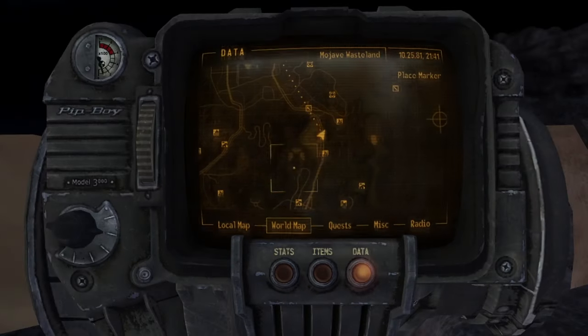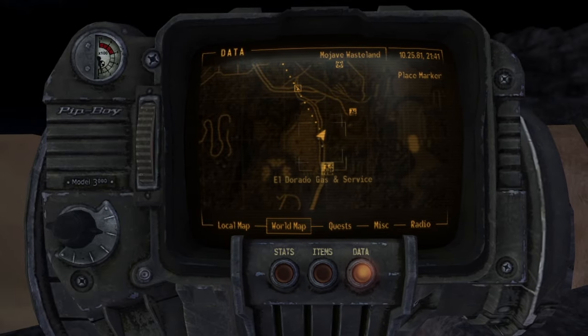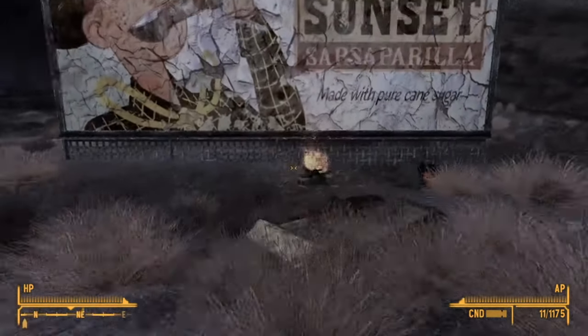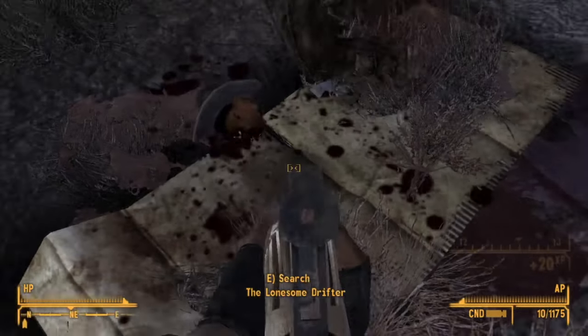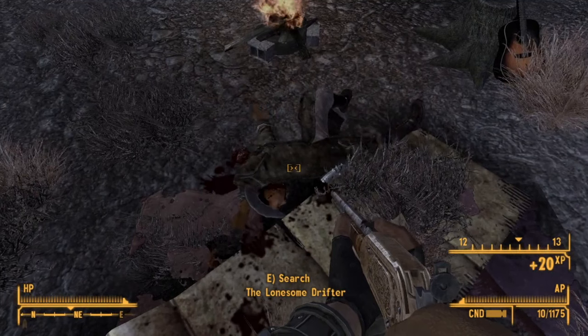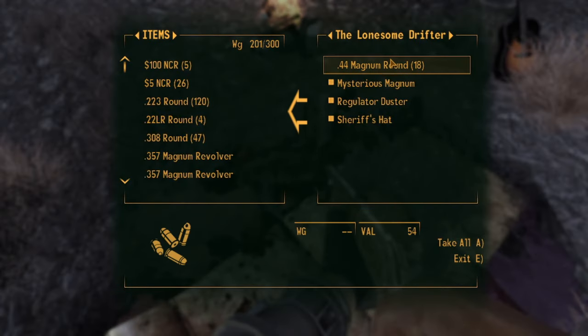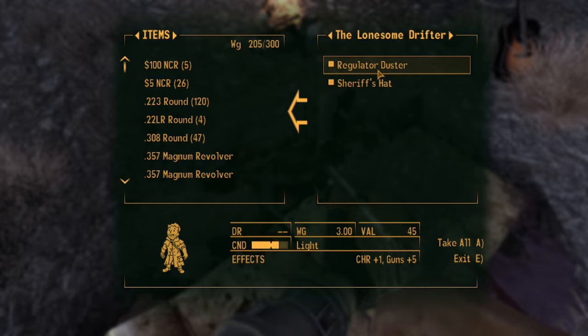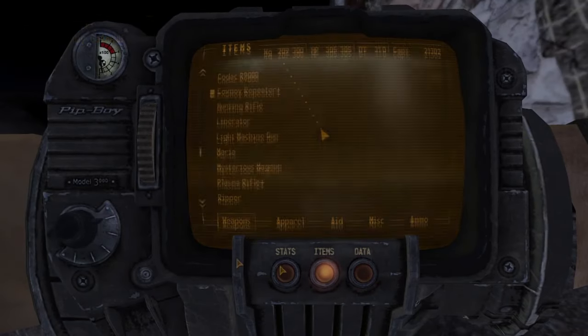This one is cool but slightly more brutal than the previous ones. If you head just past the Eldorado Gas and Service Station, you can find the Sunset Sarsaparilla sign. Near the sign is the Lonesome Drifter. If you pop the Lonesome Drifter and loot his corpse, you will find something called the Mysterious Magnum — one of the more unique weapons in the game. Listen to it as I pull it out: you get a little jingle as you draw it, and as you put it away.